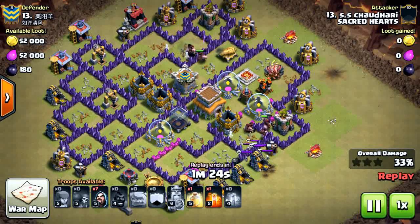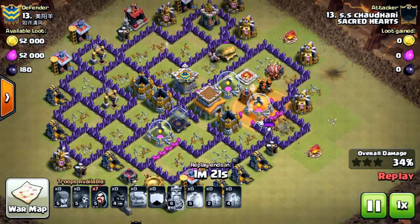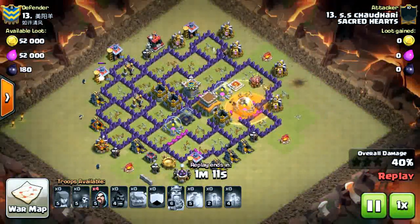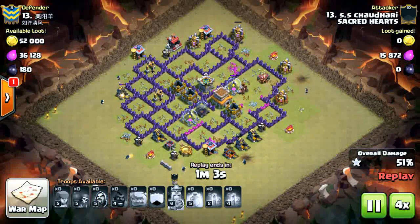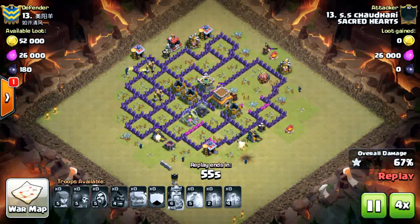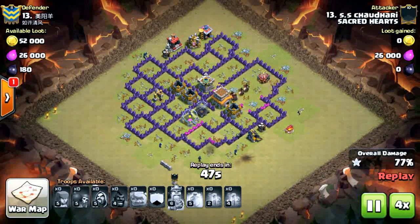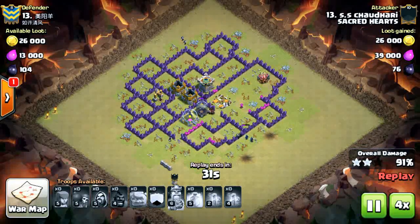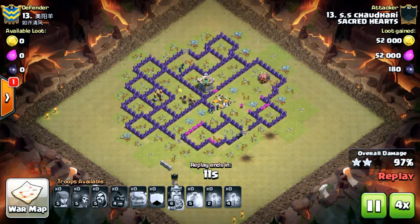The skeleton traps are triggered but that's not a big deal - this base is totally wrecked. He still has a heal spell, the skeleton traps are gone, and he has seven wizards left for cleanup. He deploys all of them in a circular fashion, the last giant bomb is triggered and one wizard is killed. Excellent attack by SS Chowdhury - could have made the golem part better, but it's a 3-star and every star counts.